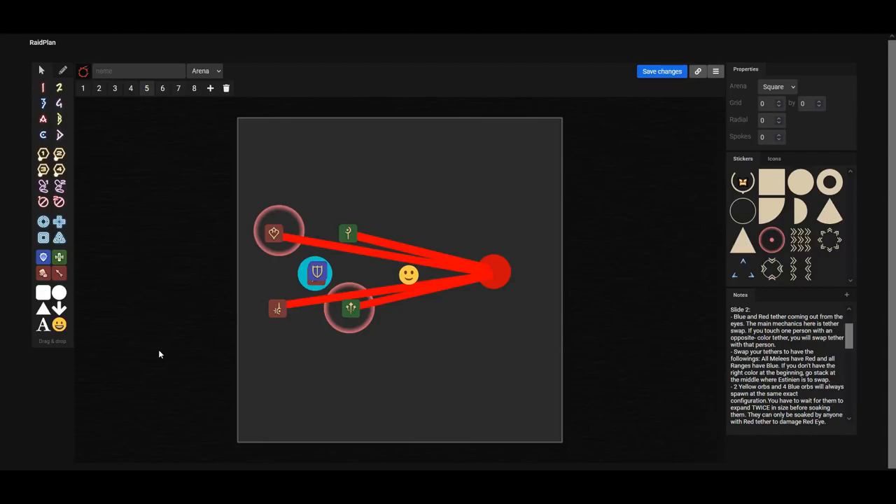Now let's break down the next set of mechanics. Two out of the four red tether players are going to get two sets of random Meteor Dives. These players cannot be hit by the next set, otherwise they are going to die. Hence, a swap is needed by the blue tether players. To ensure efficient swapping, we put all our melees and tanks having the blue tethers in the middle of the blue eye, and our ranged and healers align themselves maximally at northwest, northeast, southwest, and southeast, to ensure that swapping goes on while keeping uptime.